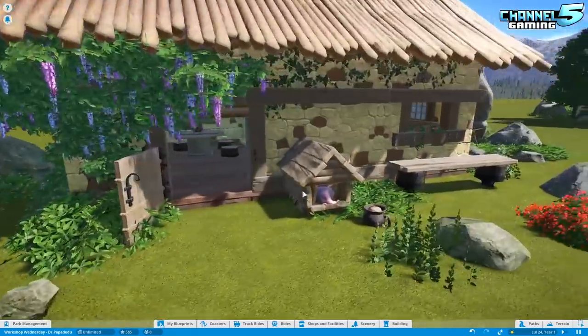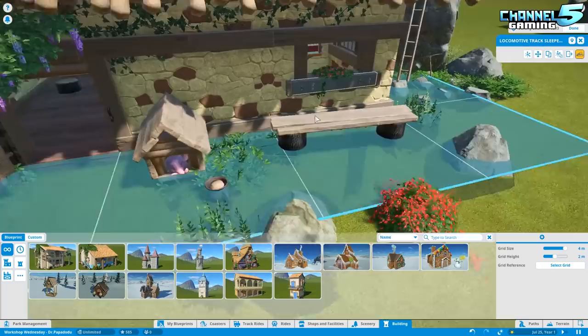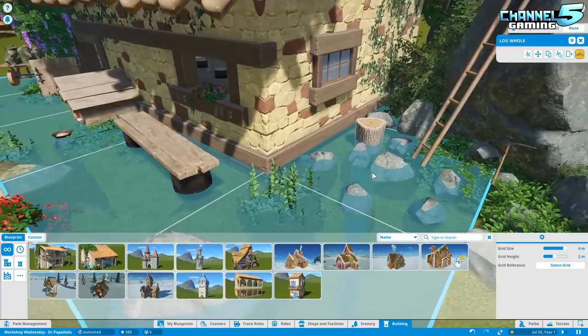I find myself having to — oh my god, that is so adorable. I was just going to say, I find myself clicking everything to go, is this a part of the game? Or did he build this? And 9 times out of 10, it's not in the game, and he's built it out of like 70 objects.